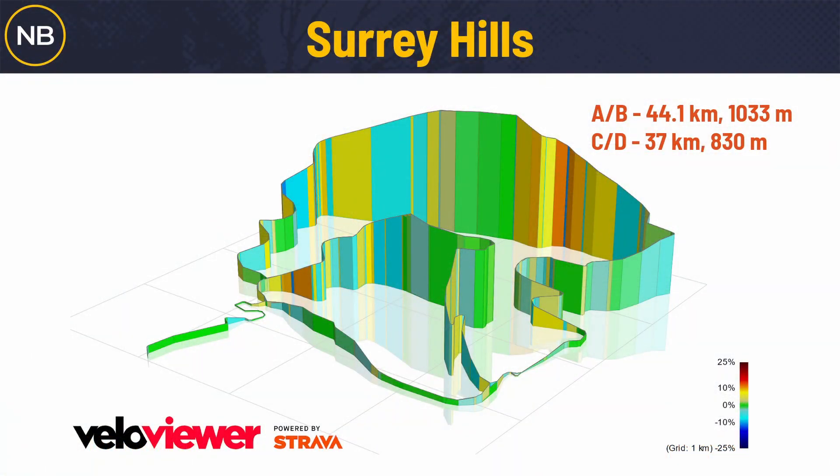We're going to talk about different strategies that everybody can use near the end of the video to hopefully hang in this race and get the best finish possible. Without further ado, let's get into the course, the bike ride, and some of those strategies. The Surrey Hills route: A's and B's have 44.1 or 44.4 kilometers with 1,033 meters of climbing.